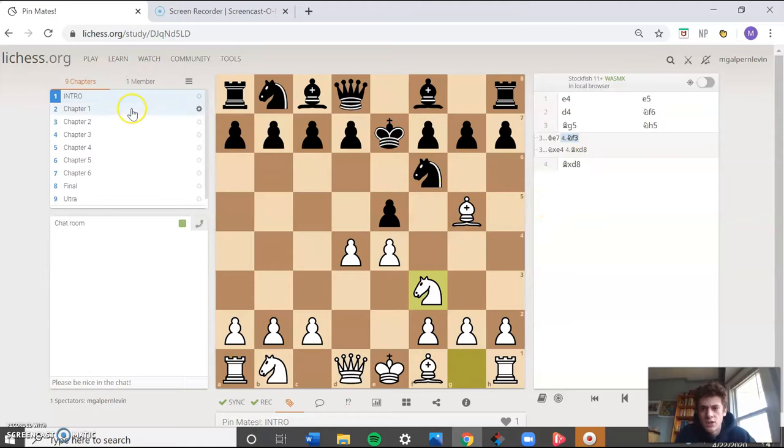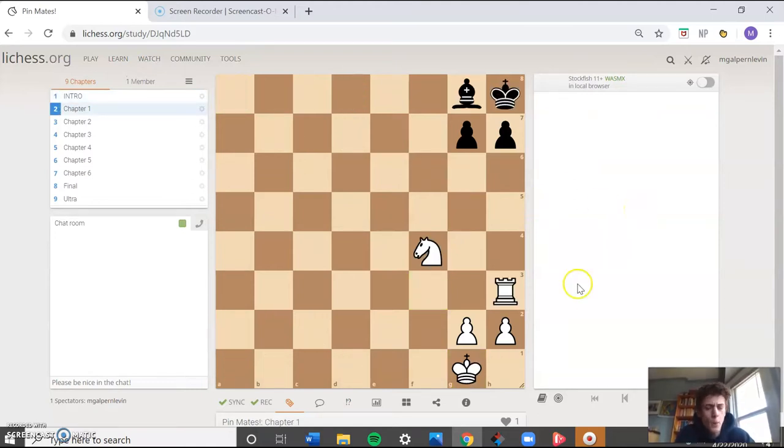Let's get right into Chapter One — our checkmate in one puzzles. There are three things you can do in these positions to better understand them: identify the pin or pins, because some of these will have multiple pins; determine whether they are relative pins or absolute pins; and then figure out how you can utilize those pins to make your checkmate. Take a second, and as always, feel free to pause the video and try to solve the puzzle.